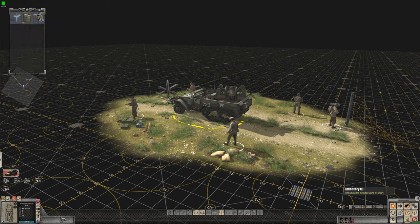Let's take a look at its inventory. We can see that it has its .50 caliber shells — 2,500. It has a gas can and a repair kit.